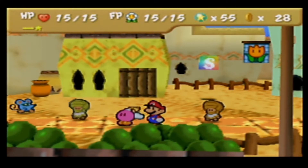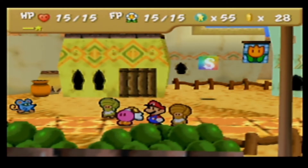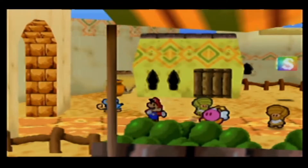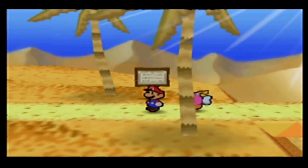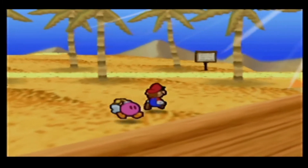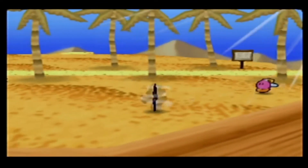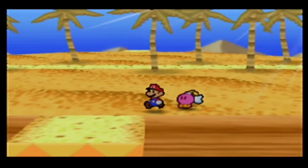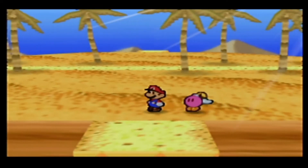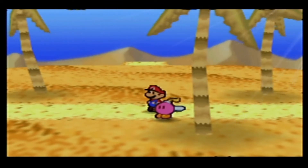Instead, we're going to find the secrets of the desert. Normally what I would do is come out here, go all the way to the south, then zigzag back and forth — go south till I can't, then left, then up one, then right — to make sure I got everything and all the secrets. However, the glory of a walkthrough means I don't have to do that.